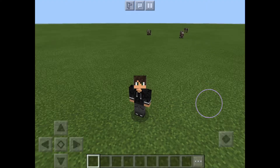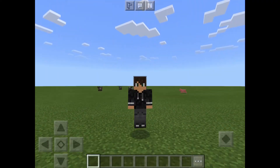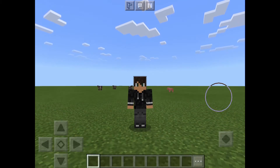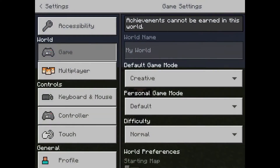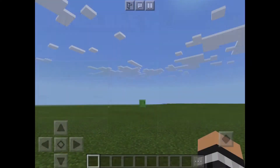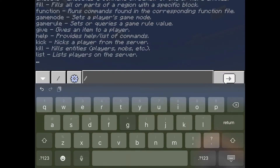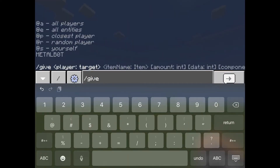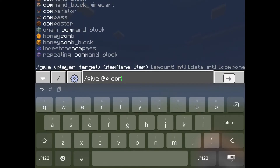You can get the ender dragon in your world — not just by going to the End. Also, with the wither storm, you can spawn a whole bunch of them just by clicking the button over and over again if you want, but I'm just going to spawn one wither storm. Anyway, with no further ado, let's get into the video. Slash give @p command_block.